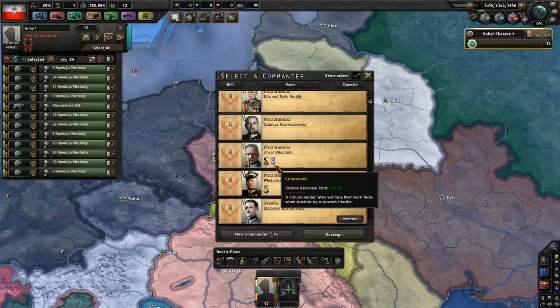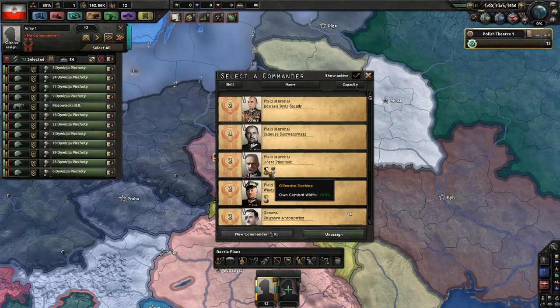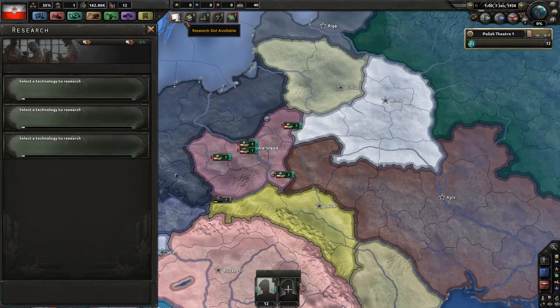However, you should keep in mind that he is going to die at some point. I've run through games as Poland while testing this over and over again. I've never seen him die before January of 1937, so that's when you want to be keeping an eye out for it. It typically is in 1937. While he does have the offensive doctrine and is charismatic, you may not want to get too attached to him.